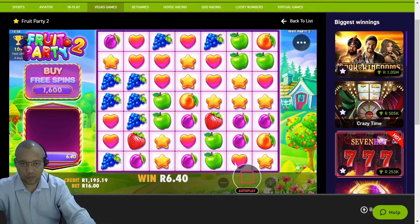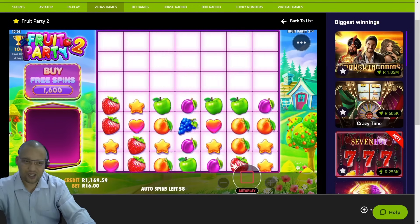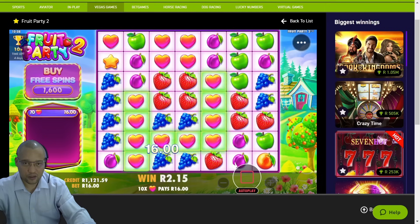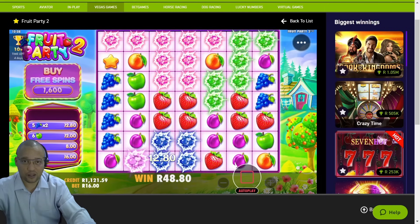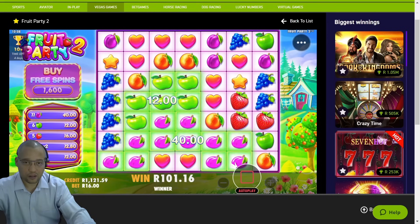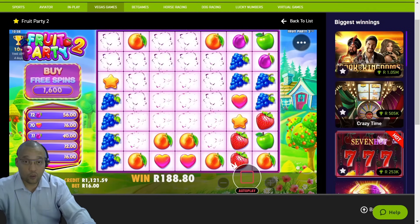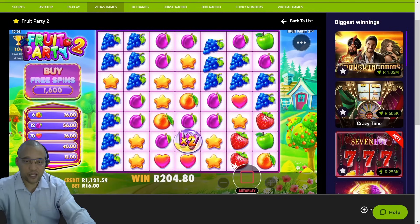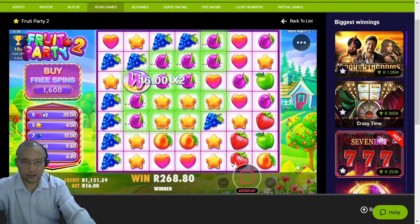Sometimes we just have to be patient for those bonuses. I didn't spin into a bonus earlier so I'm hoping to spin into one on this session. 10 hearts right there — look at that cluster! What's happening on this one? Imagine we had multis with that, that would have been insane. 56 rand — okay, there's a wild!